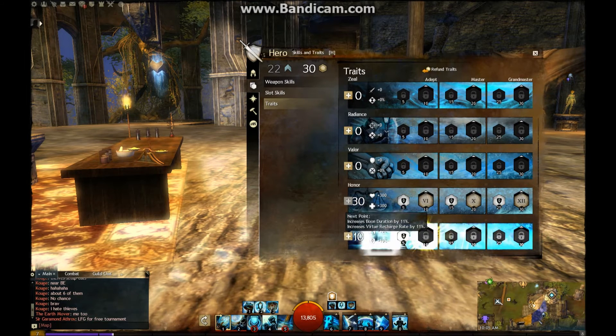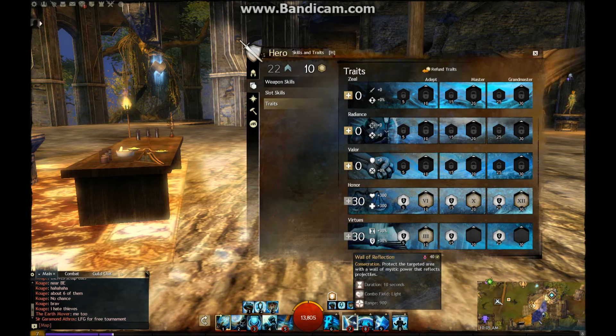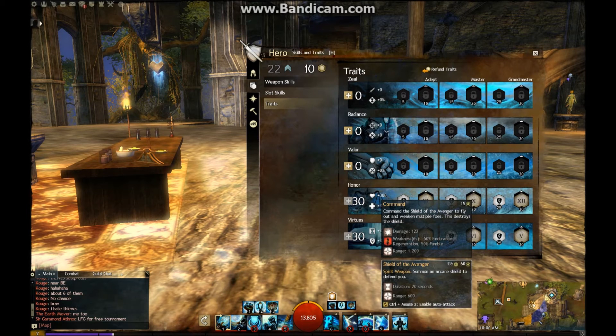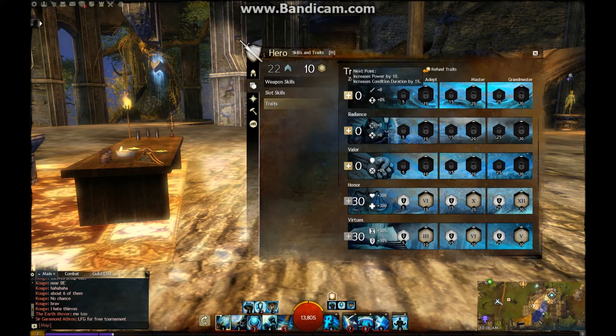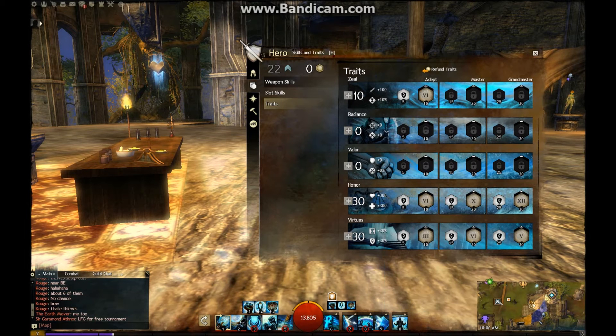Virtues is simple - put thirty points in Virtues. You're going to be wondering why thirty points. First, consecration skills use ground targeting, which is a very nice ability because it allows you to place them wherever you want. If you do not like that, I'll show an alternative build. Then you get consecration skills recharge twenty percent faster, then spirit weapons last fifty percent longer - that makes twenty seconds go to thirty seconds. But I'm not done. Come up to Zeal and put ten points in Zeal: spirit weapon skills recharge twenty percent faster. That comes out to forty-eight seconds for the Shield cooldown - a very good ability, extremely useful especially in World vs. World.